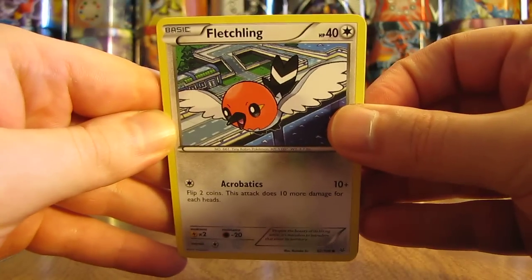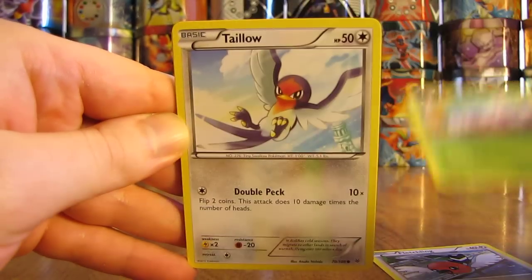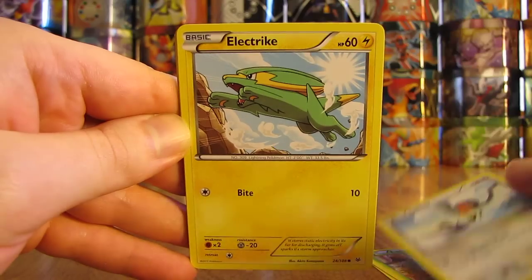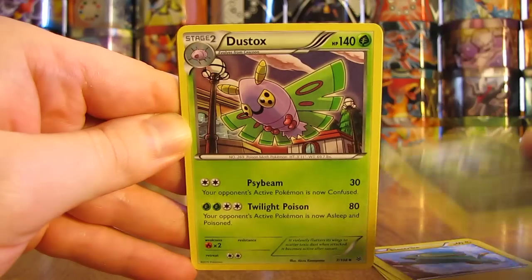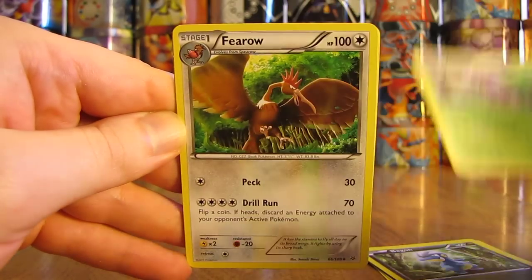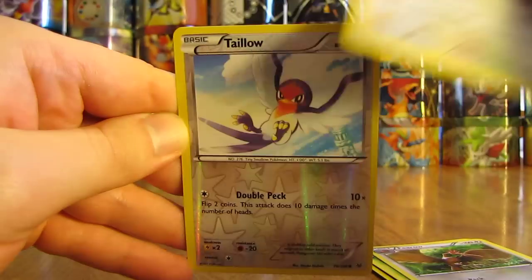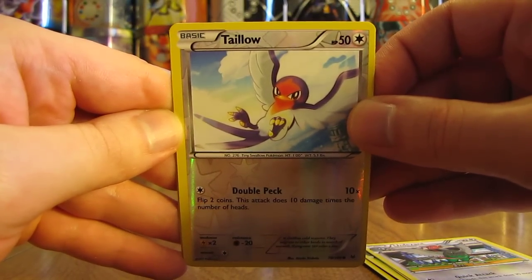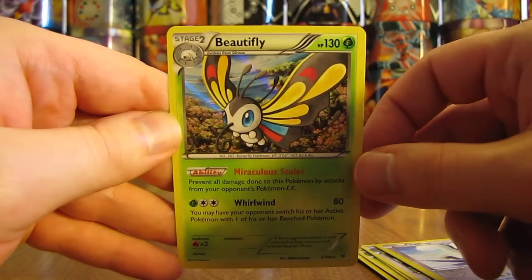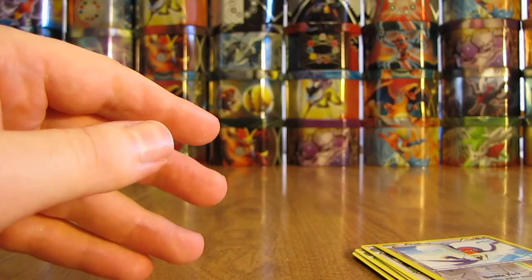This pack starts off with Fletchling, Exeggutor, Taillow, Electrike, Bagon, Dustox, Pharo, Unown Pheasant, a Reverse Holo Taillow which is just a common card, and the rare card in this pack is a Beautifly. So that's the second Holofoil pull of this second half of the box.